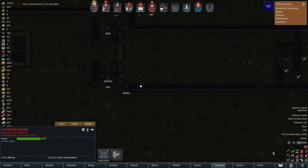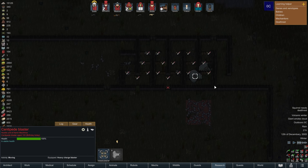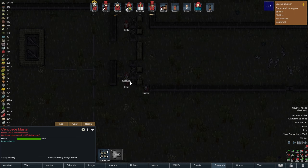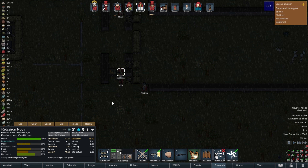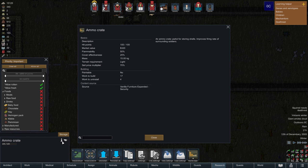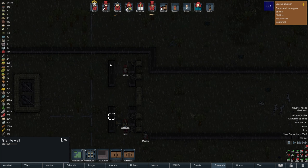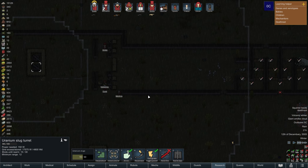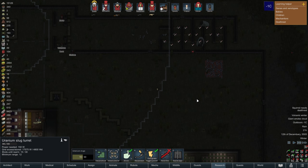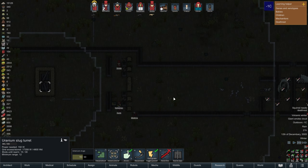Now the centipedes are pretty tanky, so they're going to take a lot more hits. This ammo crate should be giving my guys a buff to their fire rate - improves firing rate, nice. I got the walls set up here, so no more friendly fire from the slug turrets, which is amazing. We've lost a lot of limbs that way.